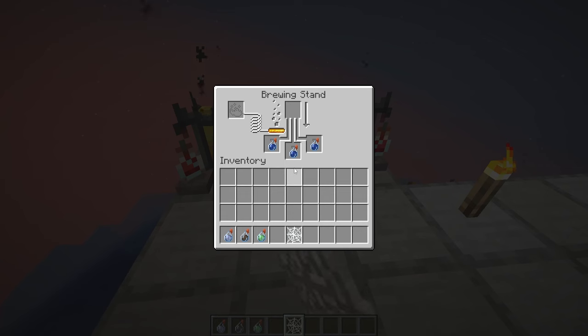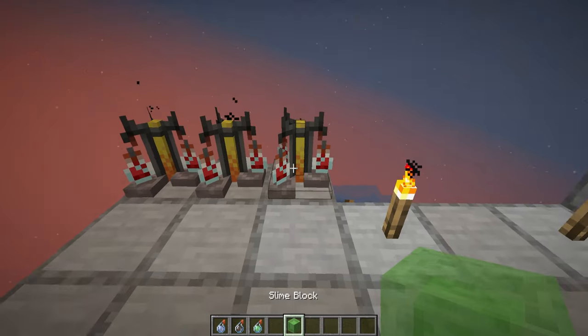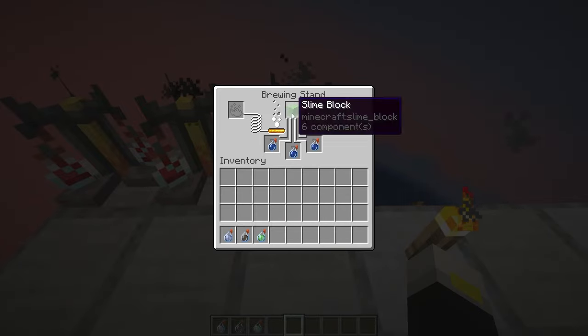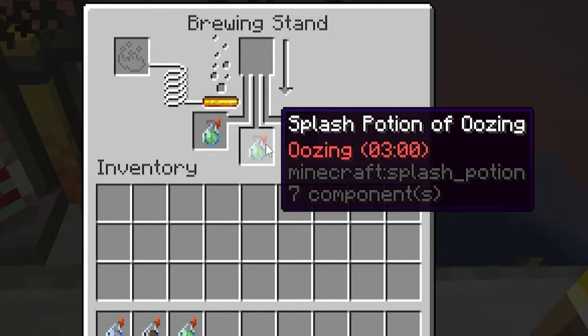The next one is pretty self-explanatory: you take a cobweb, you put it in the brewing stand, and as you probably expected, we get the potion of weaving. And finally, if you take a slime block and put it inside of a brewing stand, you get the potion of oozing.